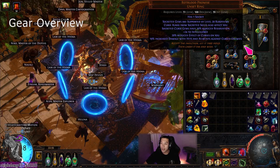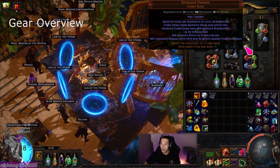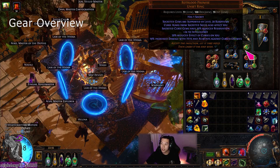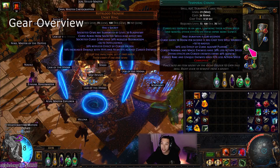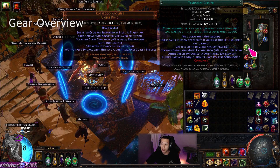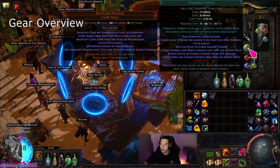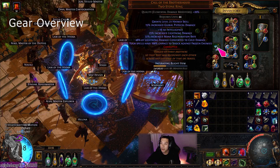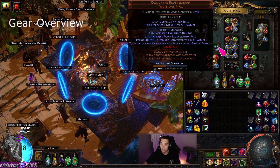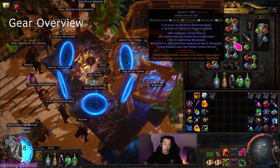Next we have Rotblood Promise — it's not like there's any other option, this ring is mandatory so that we can put Temp Chains on Blasphemy. I'll get into that later in the Hateforge mechanics section about why we need Blasphemy Temp Chains. The Call of the Brotherhood I'm still using — the Hatred one with global physical-to-lightning damage.